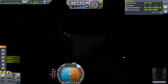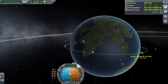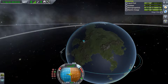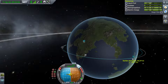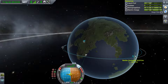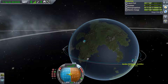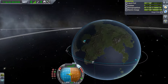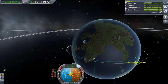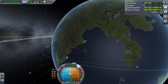Now we have the nuclear engines. Throttling up to 100% — you can see the periapsis going down into the atmosphere. It's quite slow; the engines in general are not very powerful. Though that shouldn't be an issue since they are only used for orbital maneuvering, and that's not the most thrust-consuming task.